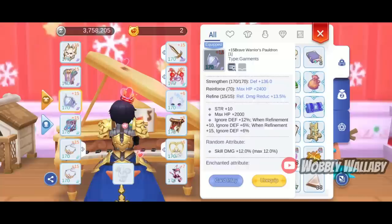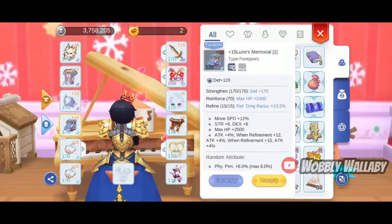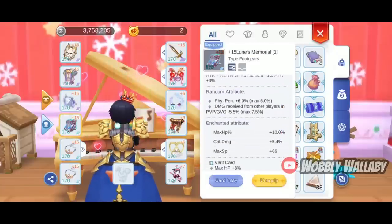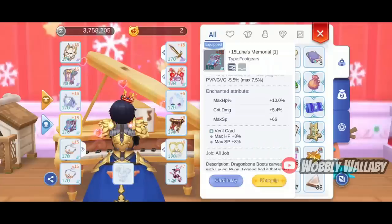For Garment, he uses the Brave Warrior's Pauldron with a 12% Skill Damage random attribute and a max HP percentage enchant. For the card, he uses the Vegabon Wolf Star card for the big attack percentage bonus. For foot gear, he uses Loon's Memorial with a 6% Penetration random attribute and a max HP percentage enchant. For the card, he uses the Verrette card for more HP and SP percentage.